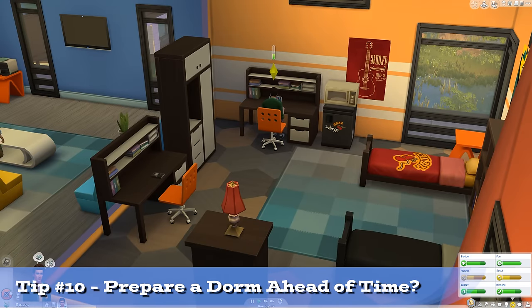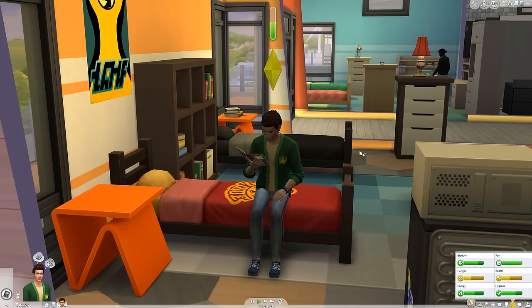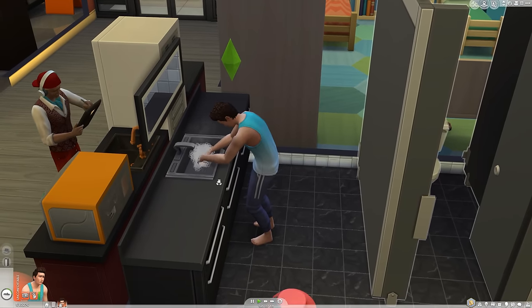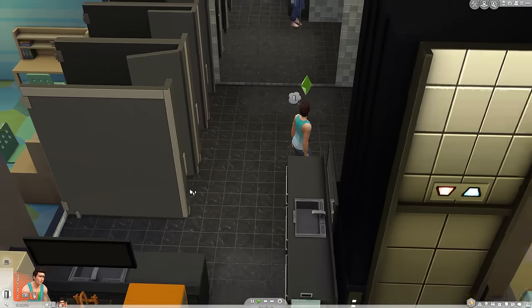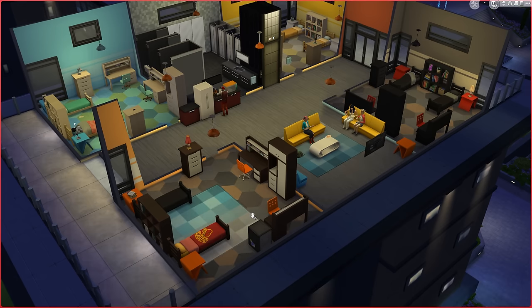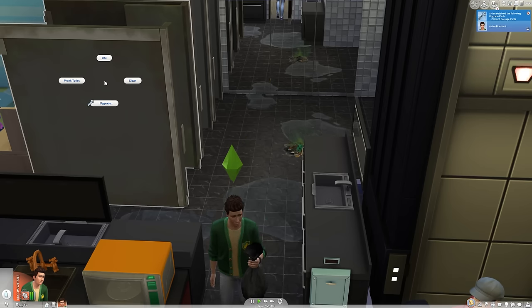On that note, people who prepare dorms ahead of time will have a better experience. You can do this from Manage Worlds before you ever move in. My life in the dorm sucked because my microwave sucked. Putting a small cooking area in the dorm helped a lot, though you can't use a stove. I used bb.enablefreebuild to do this and didn't feel bad at all because to me it should have been there from the get go. Also, delete most if not all of the radios — they will potentially drive you nuts with zero quiet ever. Roommate shenanigans are fine with me, I just don't like hearing two of these things going on at any one time.